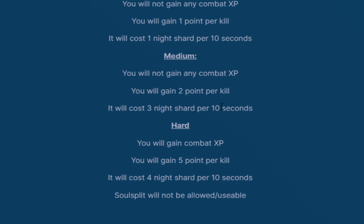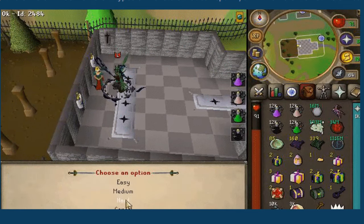The hard zone sounds the most efficient to be honest — you will gain combat XP unlike the easy and medium zones, however soul split will not be allowed on the hard one. Let me know down below which zone is going to be the most efficient once you get in.